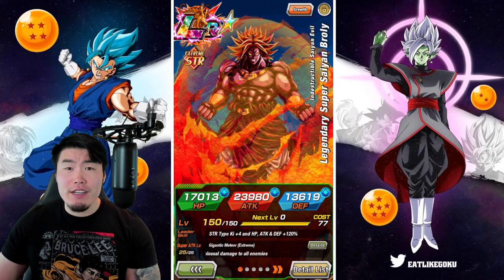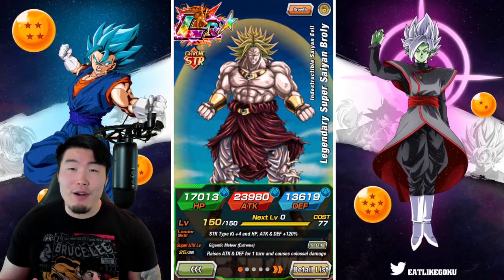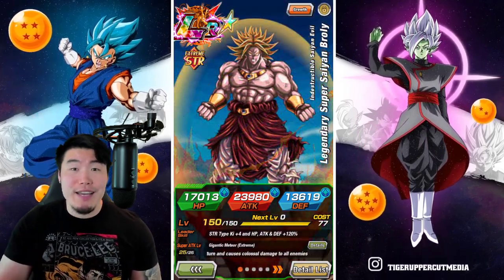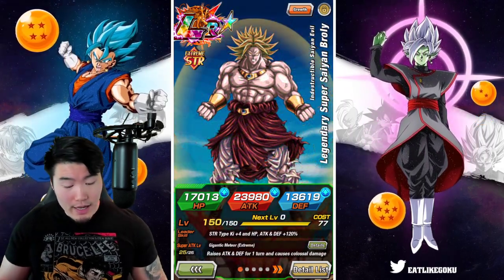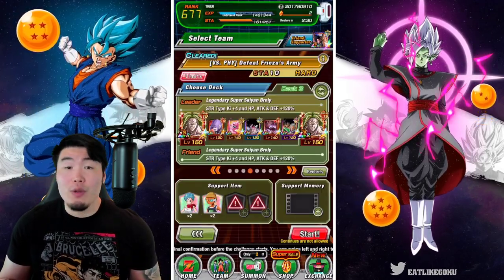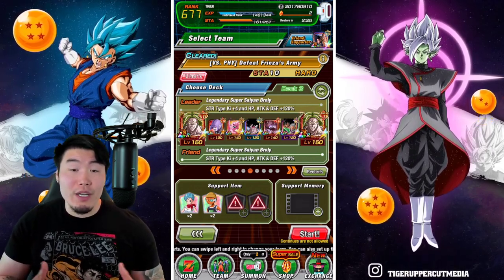The basic strategy here for most of the stages is just to bring some really powerful attack-all units, like the STR Broly, the Fizz Broly, LR Nappa Vegeta, and so on. The remainder of the team can really just be support units — any support units that work for your attackers.